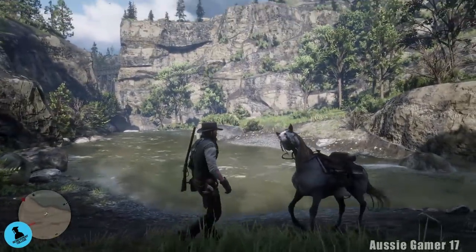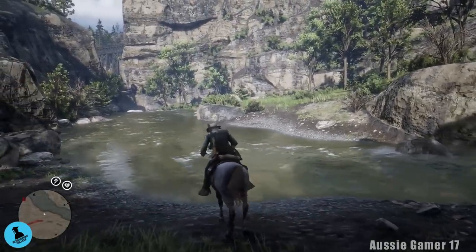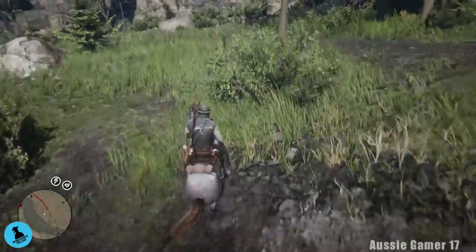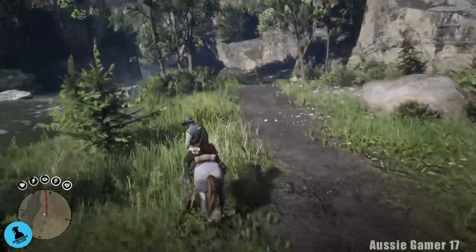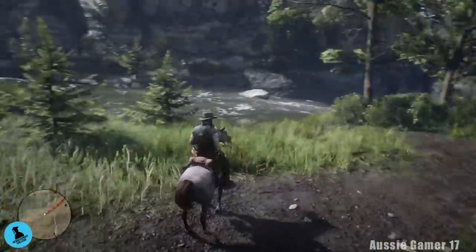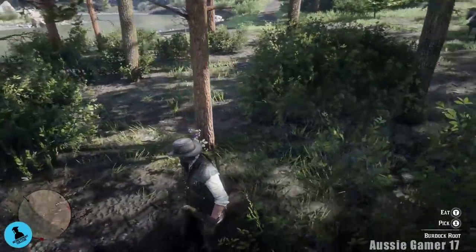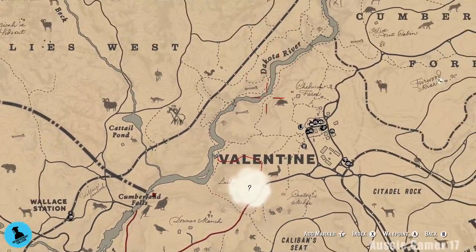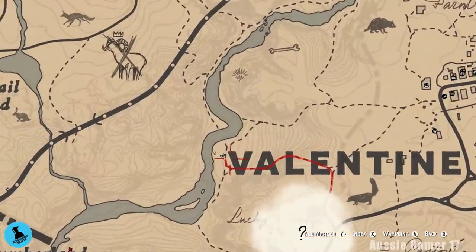Unless I get some more just over there I'll meet you guys at the next location, but across the river I can see some other plants. That's bulrush. Here we are with yet some more burdock root — having lots of luck here. We're just a little bit further south, right next to the letter V in the word Valentine, right on the edge of the river.